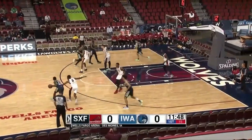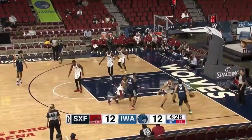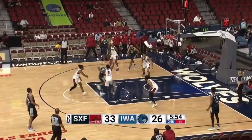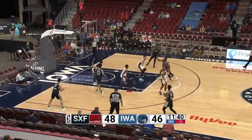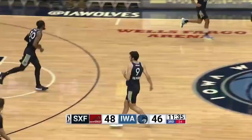Iowa controls the opening tip. McKinley Wright has it over for Balmorrow. He'll try a three — left wing, good. That's already a better start to the third quarter than the last game to lead Iowa on that big comeback. There's Balmorrow and he knocks down another three. Now Balmorrow has it, turns the corner, hangs in the air off the glass and in. Here's Wright, finds Balmorrow — three on the way, and Iowa starts it just like they did the first half.